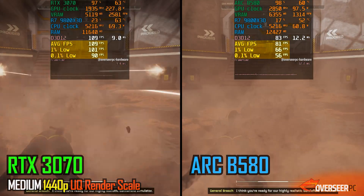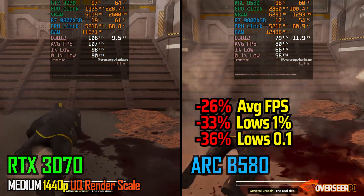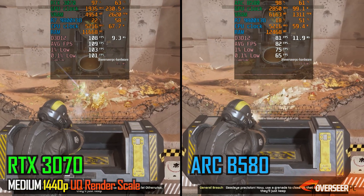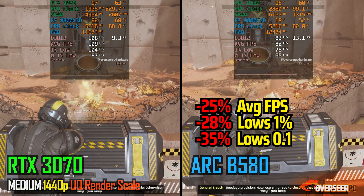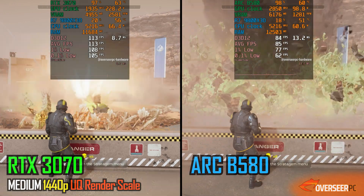Helldivers 2 isn't very good for the Intel GPU. We're GPU-bottlenecked here for both cards, and this is where the 3070 just pulls ahead regardless of the scene — whether it's the Gatling benchmark, the firing benchmark, or the stratagem benchmark. It's a clear win for the 3070.